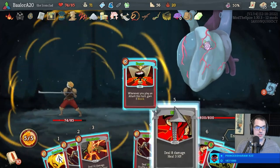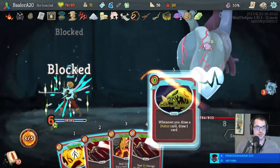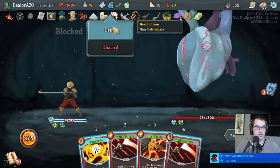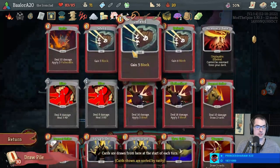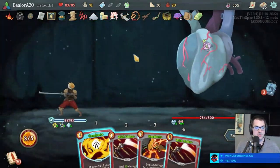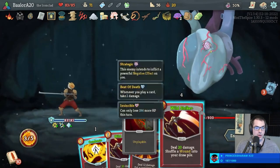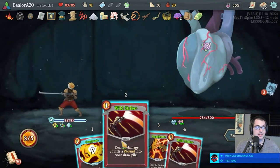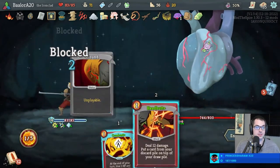Let's go: Bite, Bite, Evolve+ — gonna play this. Lots of health now. Could slash — might as well play Combust just to avoid redrawing it. Or I can go Wild Strike, Wild Strike, Headbutt — which is actually not bad. Get those Wild Strikes in there. Headbutt, Rage — let's do it.